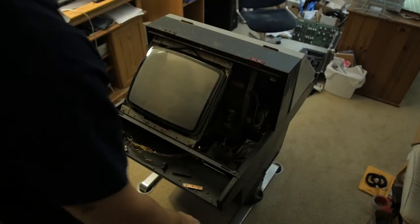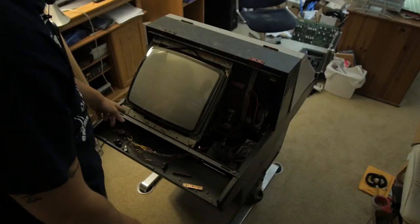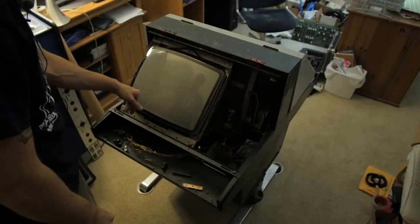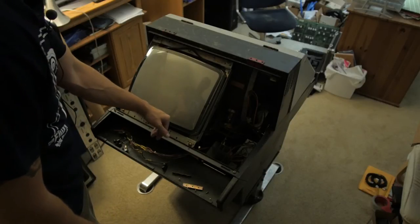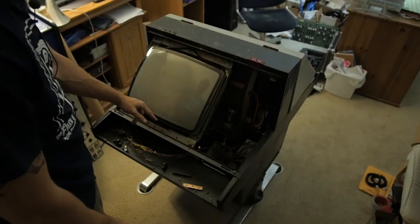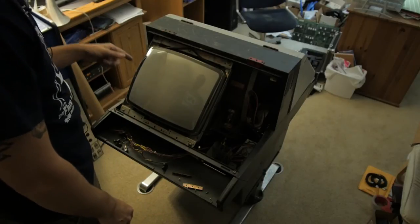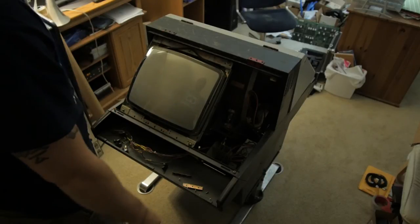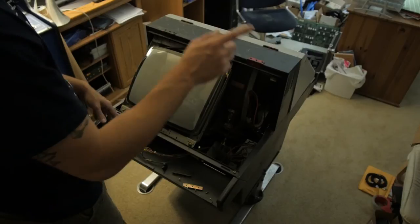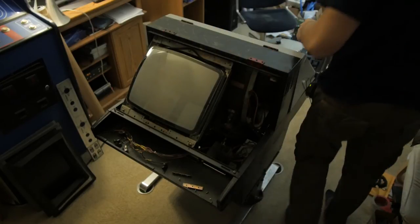I can definitely tell this is a Neo Geo monitor — there's a very slight burn at the bottom where you can see 'Credits Level 4 Credits.' I'm not sure how bad that burn will be once there's tinted glass over it with a different game, but worst case I can replace that monitor. I've got another one sitting over there, so I'll run around and get the other side.